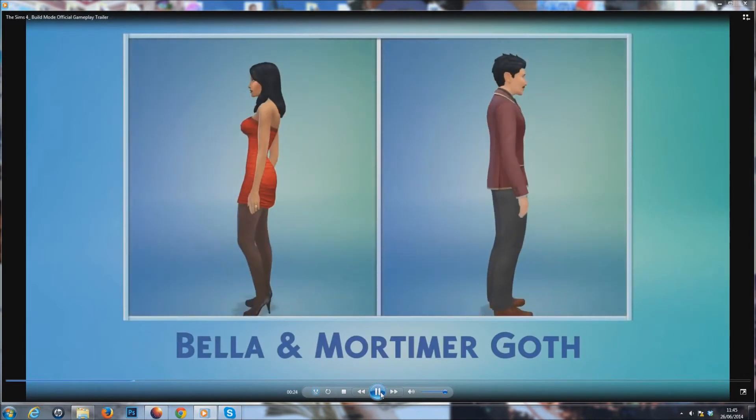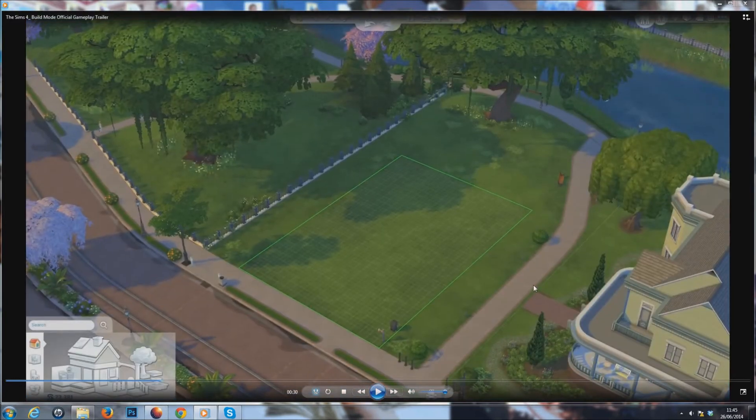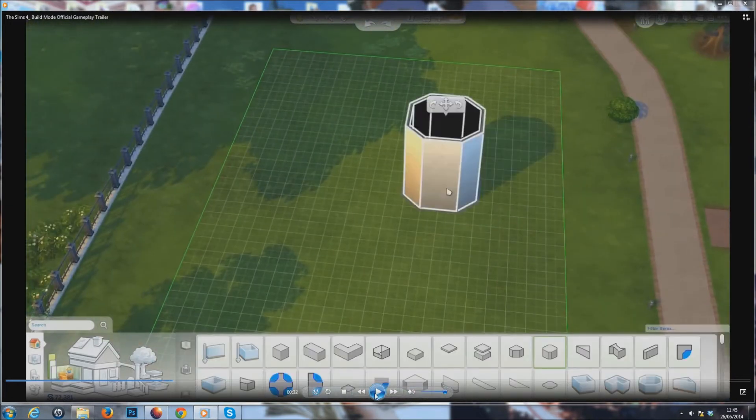In an earlier video we created Bella and Mortimer Goth. Now let's create their home. So it's showing you from scratch how to build it. It's kind of misleading showing these curved edges when you can't have the curved walls but it does look nice. Then it shows your plot - it's very public, kind of like they brought the main part of the town into the residential area, which is more real. And you can see here all the different floor and room types you could pop in.